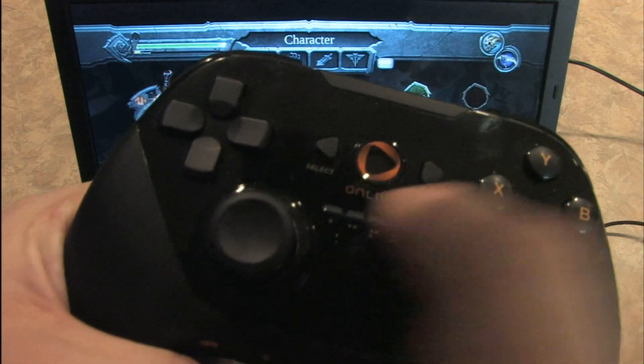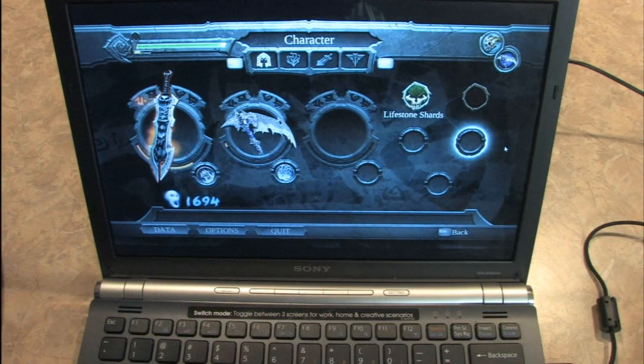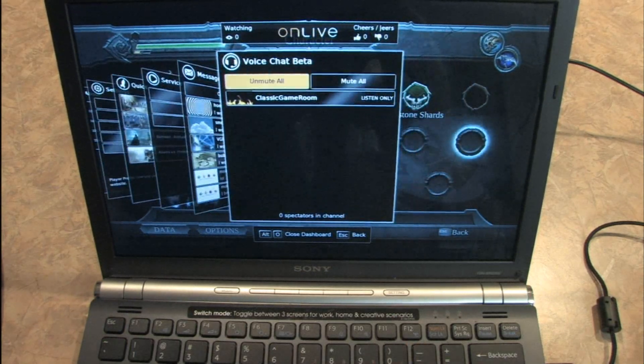On the controller itself, when you push that button using the game system, it'll pull up the OnLive menu. When you're on the PC, you just hit Alt and O and it pulls up the OnLive menu right there.